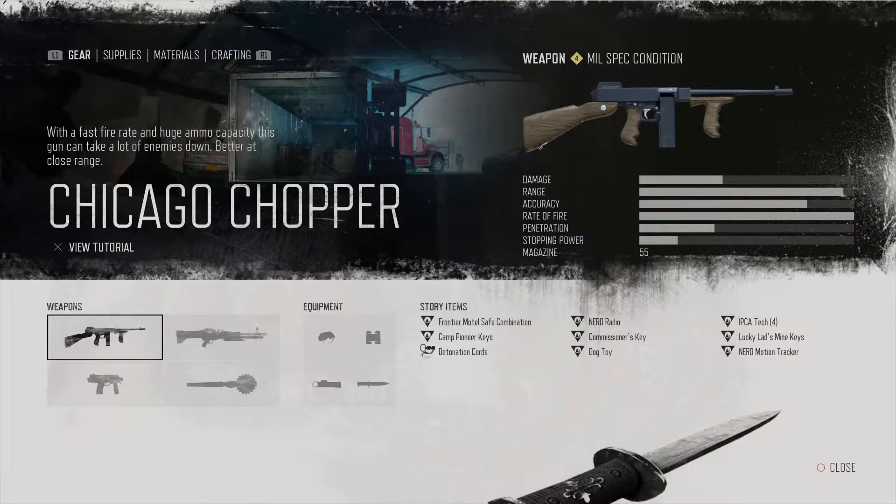Starting off with number 1 on the list is the Chicago Chopper, so the Thompson or Atomagon. This thing is literally a beast. It holds 55 bullets in a magazine — stopping power, damage, penetration — everything is pretty high. It's definitely the best primary weapon you have in the whole game.